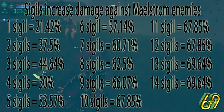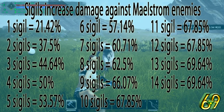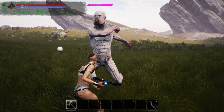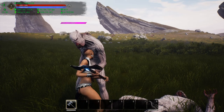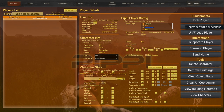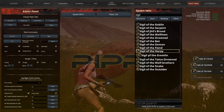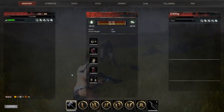I suggest going all the way to 14, because it's a very whack number. At 14 sigils you will have an increased damage of 69.64%. Now let me show you how I tested this. I used the star metal great axe — the reason I chose that particular axe is it actually does 69 damage and has zero percent armor pen. The zero percent armor pen was what I was looking for. I couldn't use a mace, daggers, or a regular axe because they're still bugged in the game. So I spawned in all of these sigils and applied them one by one.